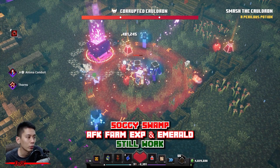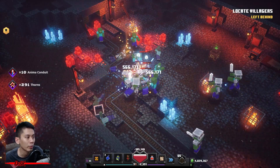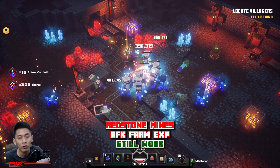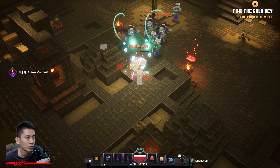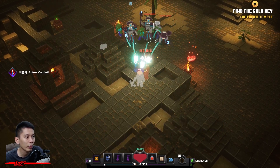Third: AFK farming experience at Redstone Mine. It's good if you just want to gain some quick experience — it still works. And last: AFK farming experience at Lower Temple. There's a temple and ancient hunt there. All of these are still working too, so that's good news to everyone.